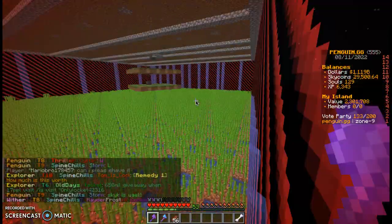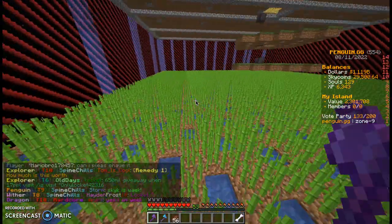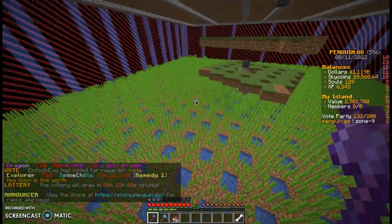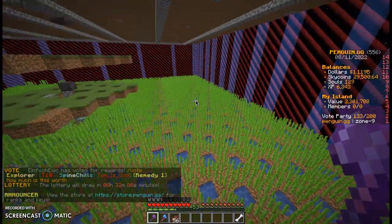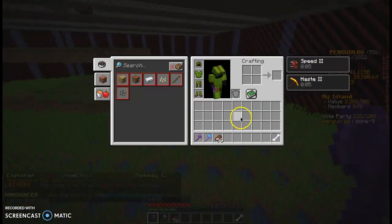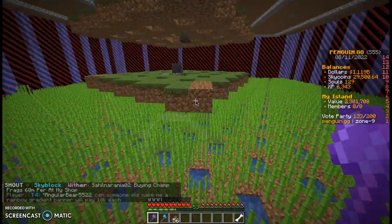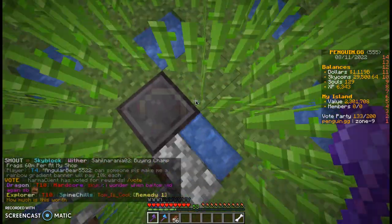Let's go! Finished it all up — a little quick magic trick there. So I placed the rest of the water, and I placed around 28 or 29 stacks of sugar cane to finish this. Actually, I think it might have been like 30 stacks. So it's a lot of stacks to fill up this farm, but it is well worth it, considering I have two layers already.